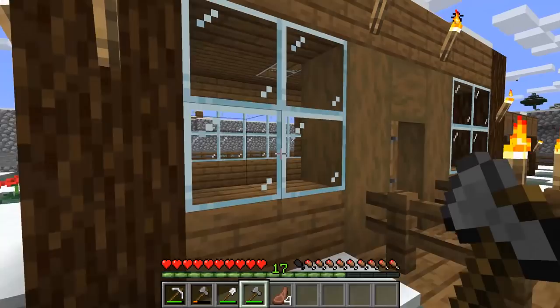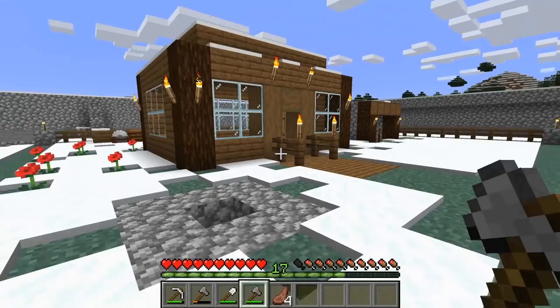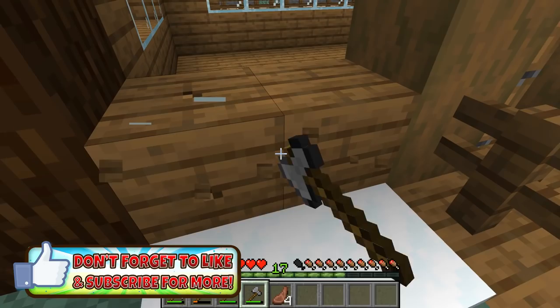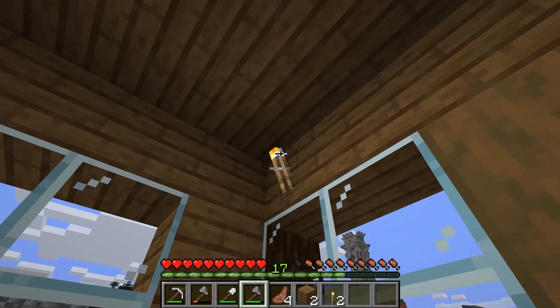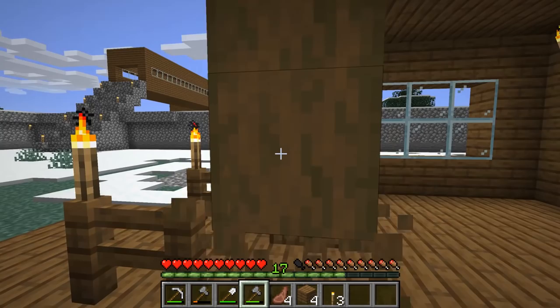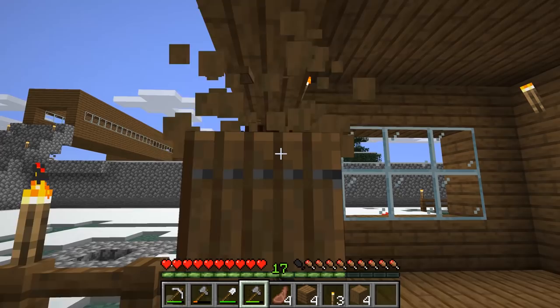I want a two-story house and I want it to be at least probably two times as wide and two times as long. Let's go ahead and start breaking the glass here. I'm going to chop the front part of this off. I do want to add a cobblestone floor because I'm not really a big fan of this wood floor. I immediately want to move on to getting this thing in a situation where I can start to put my furnaces down and some storage in here, so we can start to make some more glass.